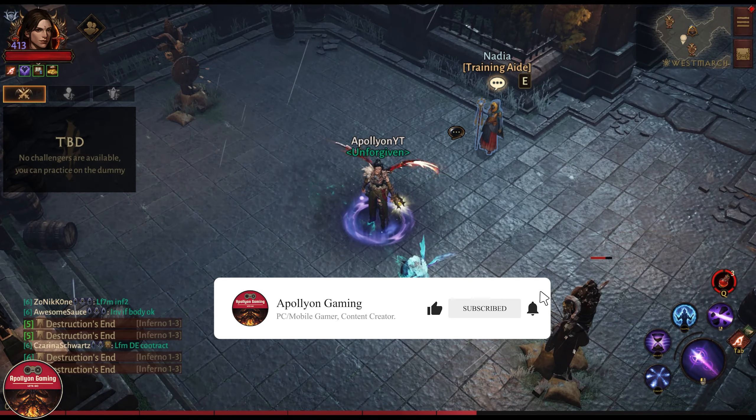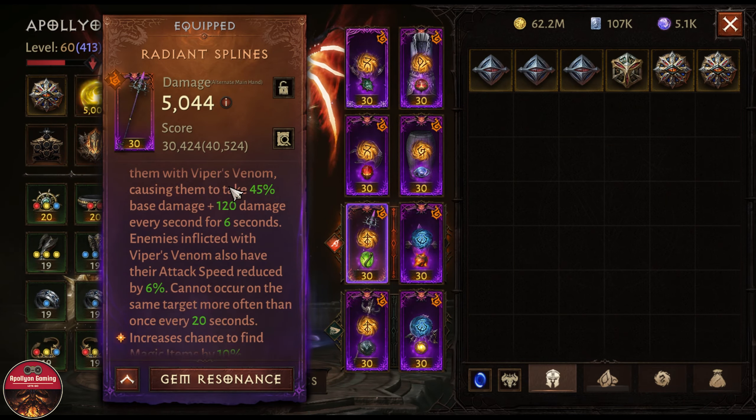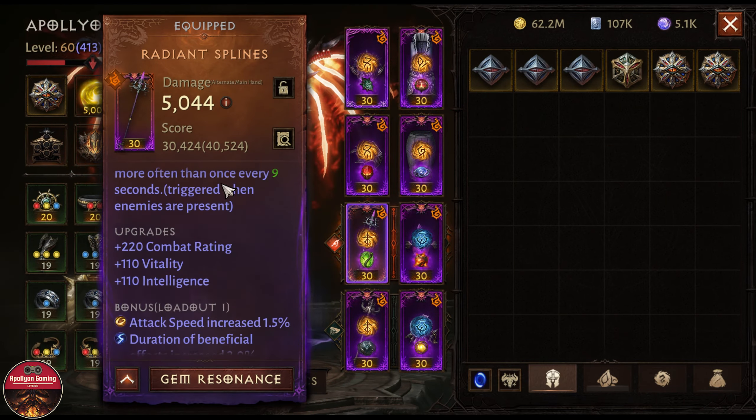Now let's try out the new main hand. When lightning nova deals a critical hit, it emits a charge bolt that deals 12,000 damage, and that damage is increased by 90 percent. So we equip this, and now we are equipped with all four new essences: head, shoulder, pens, and the main hand.